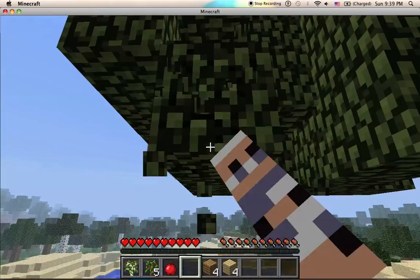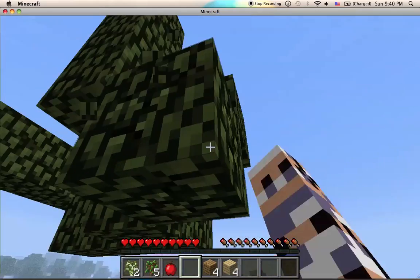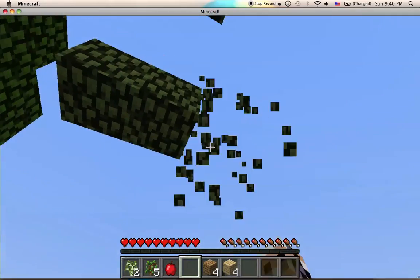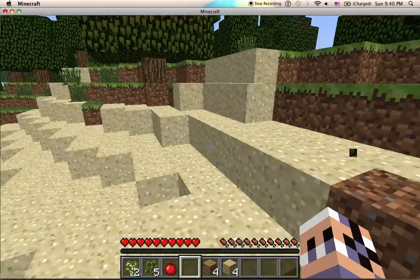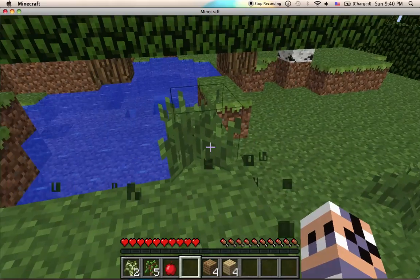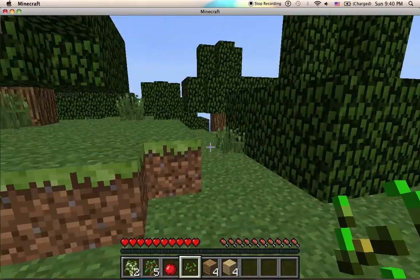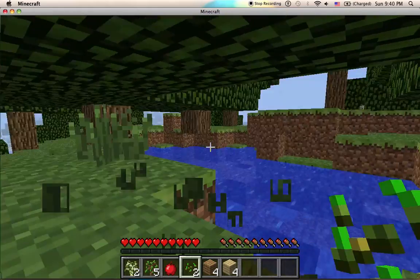Swamps naturally have mushrooms. Red and brown mushrooms combined with wood bowls creates mushroom soup, which is not a stackable form of food, but it provides the most hunger restoration and the most satisfaction. Satisfaction is a hidden stat in hunger — basically how long each hunger point will last. Rotten flesh, melon, and apples are the least satisfying foods. But when you have to survive, it doesn't really matter.